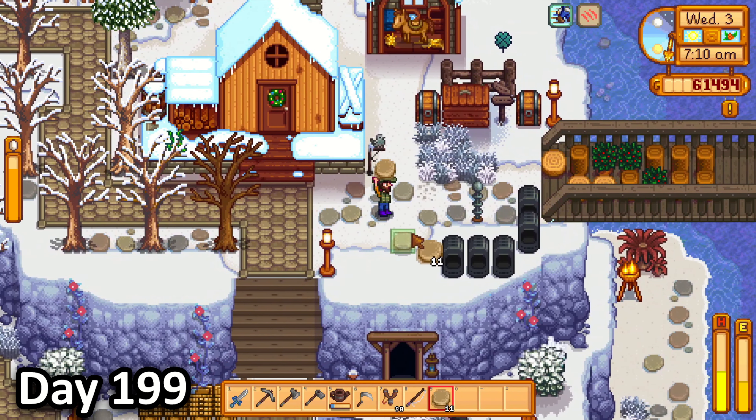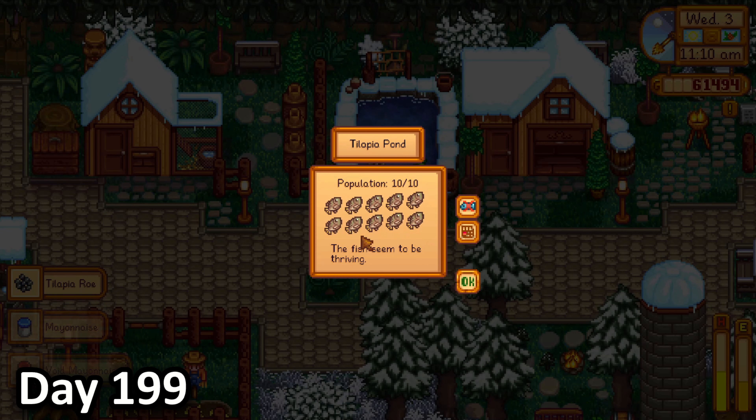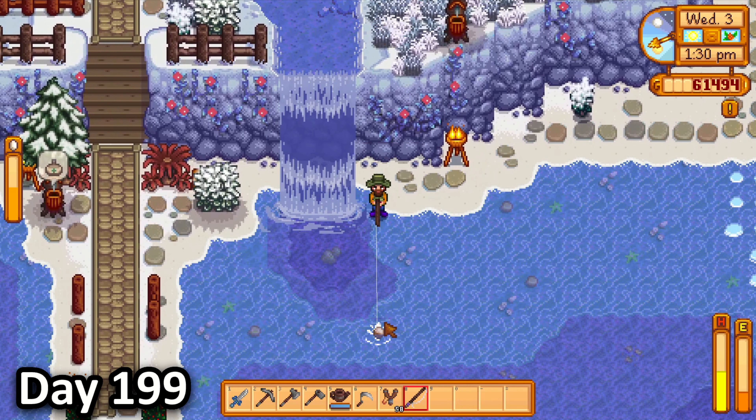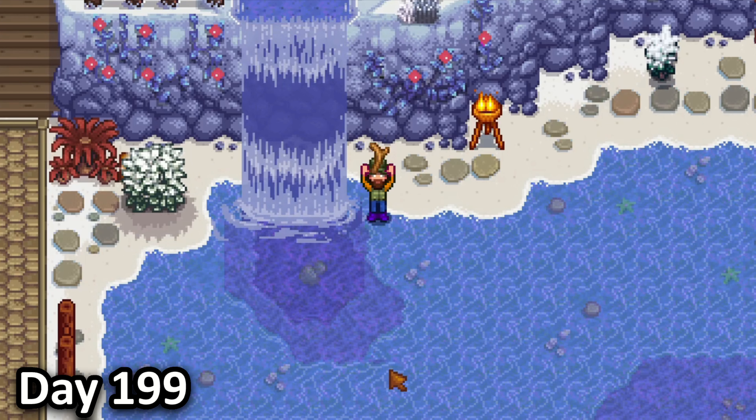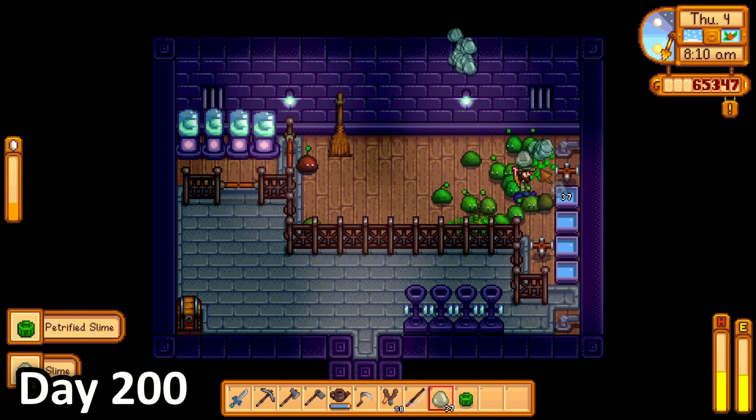On day 199, the first thing I did was redo the flooring around where my chests were. I then tended to my slimes as well as my chickens in the orchard. I then checked on my fish pond and decided to spend the rest of the day fishing for trash. And only trash.